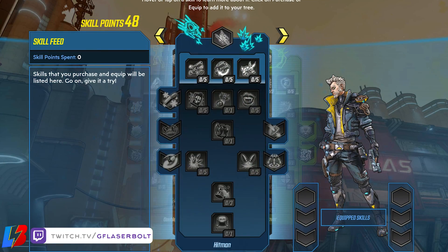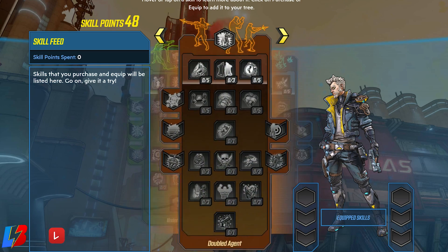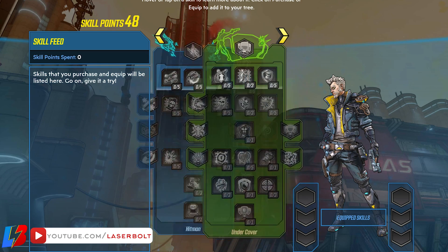As you guys know, every character has an option of different skill trees. For Sane, it's no different — he has the Double Agent skill tree, the Hitman skill tree, and the Undercover skill tree. We're going to be tapping into each individual skill tree, but the main focal skill tree we're focusing on is Undercover. We're going to be getting the majority of our health from Undercover, and it's going to tie in perfectly with our cryo damage, which you'll understand once this build is fully put together.